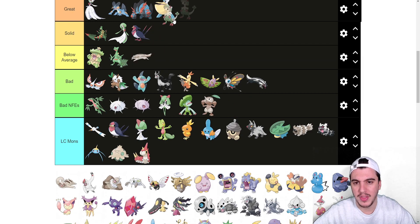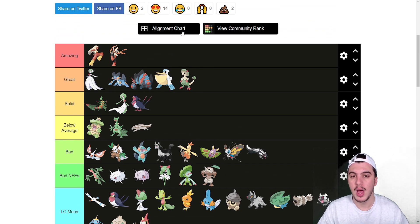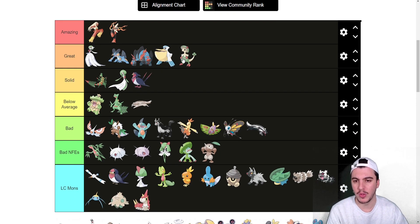Breloom I think is Great. Having access to Spore is amazing — one of the best moves in the game. Technician Mach Punch, Technician Bullet Seed, Technician Rock Tomb — all really good. And in the next generation there's a new item that basically guarantees multi-hit moves hit five times, so Bullet Seed will hit every single time at Technician-boosted damage. That's insanely good. Swords Dance on top of that makes it really strong. If you have a slow team, Breloom will eat you alive. I've never drafted it but I really would like to — I miss Breloom.